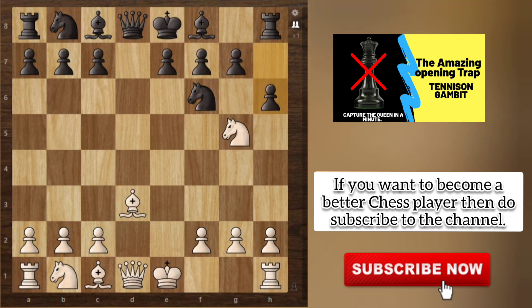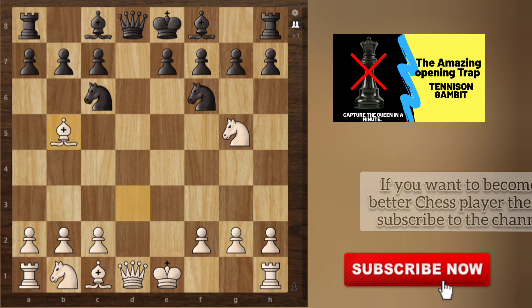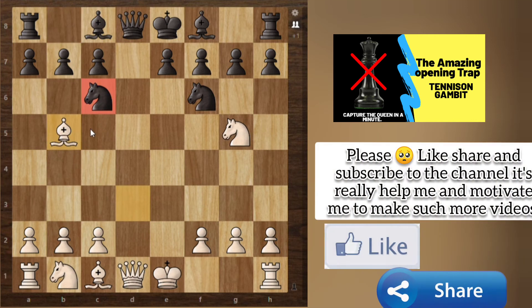Now let's go back. If black doesn't play h6 and instead plays a move like Knight c6, then we will play Bishop to b5. The knight is pinned, and now here is the deciding move.